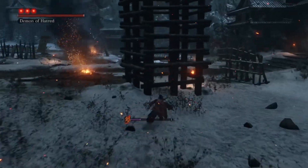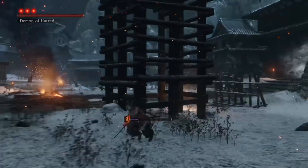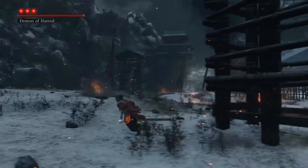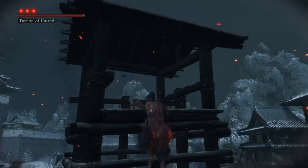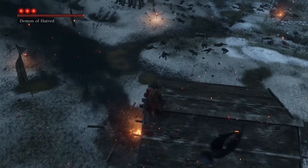Once he's stuck, go to the archer tower right by the gate walls. Then run up at an angle from the left, jump up on it, then ledge hang on it. Then just jump to the top. That's the easiest part done.